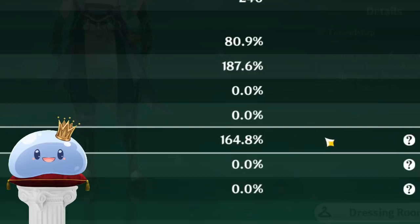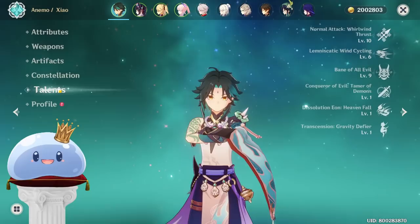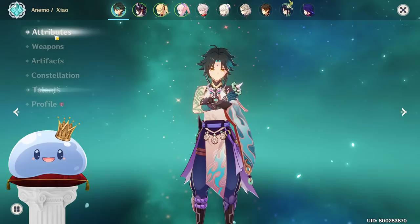Throughout this video, my whole run with Xiao in Floor 12 of Abyss will be showcased, just to show you how incredibly potent this build is. And during that, I'll explain why this is so.